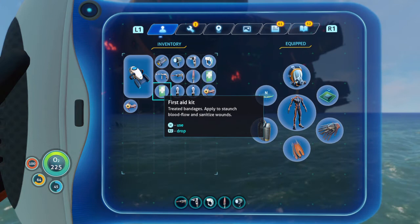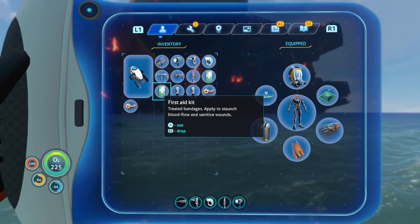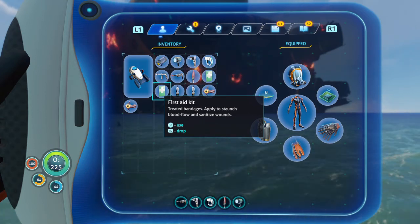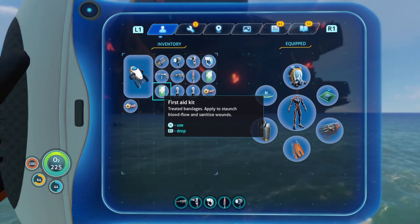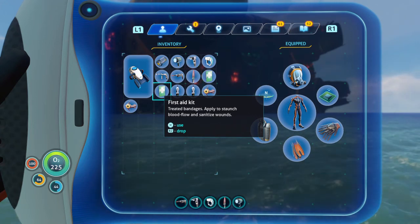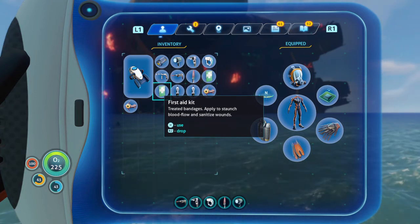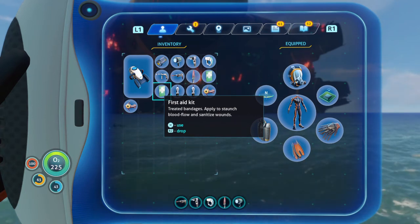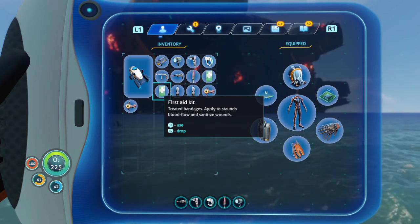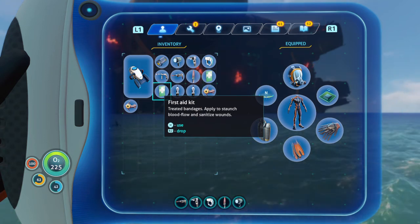Another item people bring up is the Fire Extinguisher. Personally I don't keep one on me at all times — the only times I've used one is on the Aurora, in which case yes, keep one on you. On the Cyclops, if you go too fast for too long at third speed it can cause a fire, but there are already fire extinguishers on the Cyclops and you can install a fire containment system, so I don't think it's always necessary. But if you're going to the Aurora, definitely keep one on you.